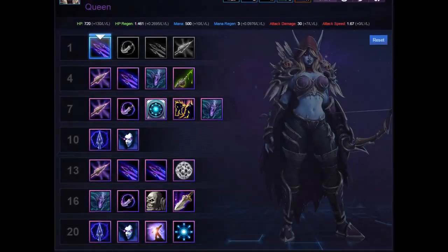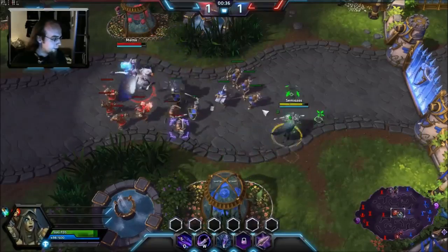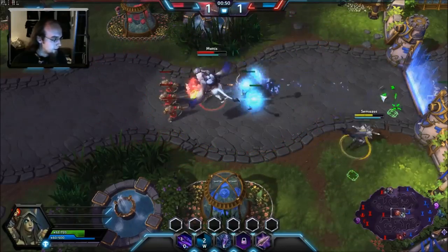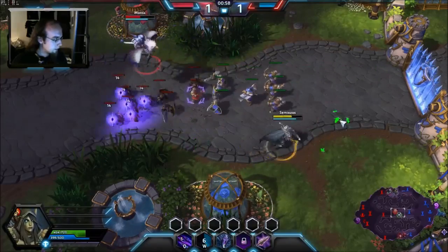As your first talent you'll be looking to pick up With the Wind. This talent increases the range of your Q ability and allows you to harass opponents more easily. As you can see in this gameplay I'm getting pressured by this Valla, but thanks to the increased range on my Q I'm able to harass him and push him back.